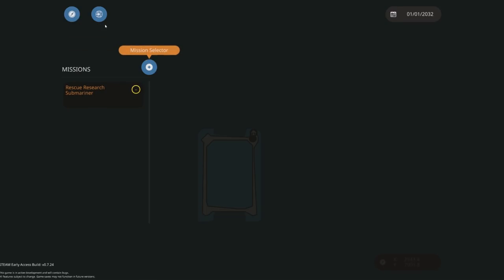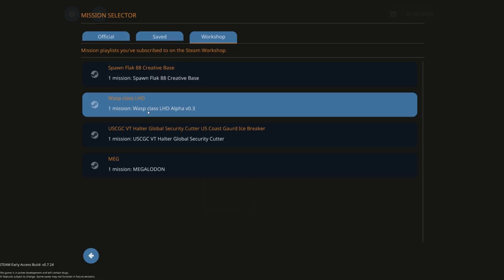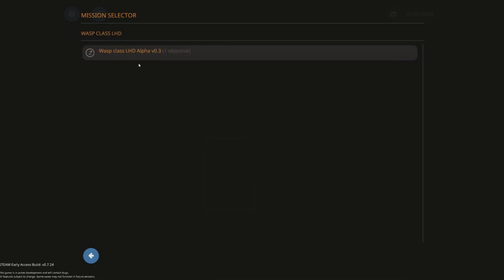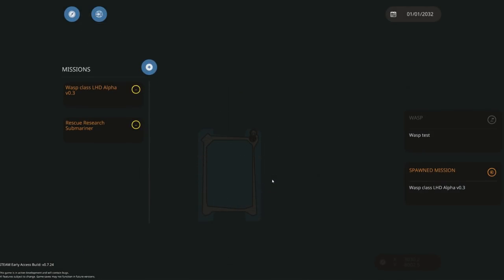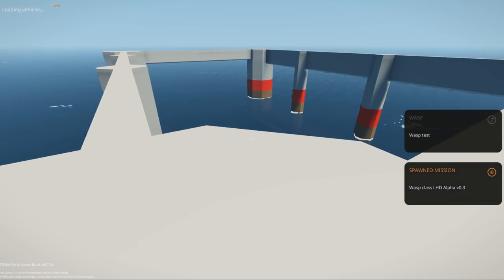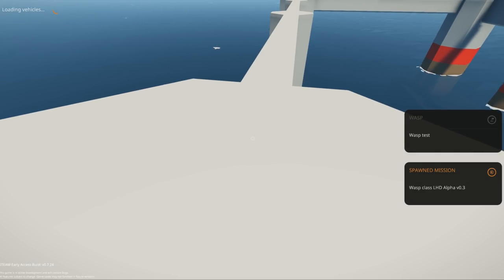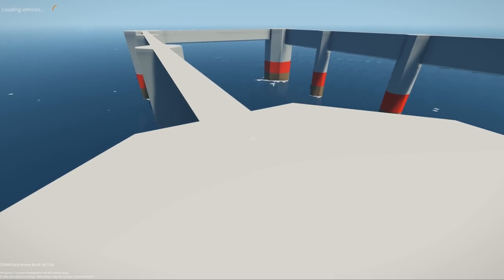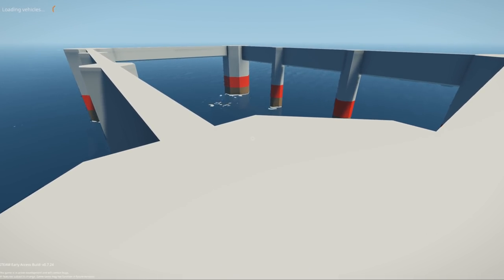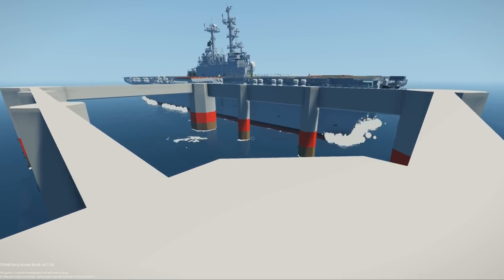It needs a custom mission. This thing is called the Wasp Class LHD, and this is by Beta SVK. This thing is incredible, so let's go and spawn it here. It's not the final version — it's point three — so hopefully we'll have many updates. Looking down a little bit, hoping it spawns in and doesn't crash my game. Come on, you got this. Waiting, waiting, waiting — okay, there it goes.